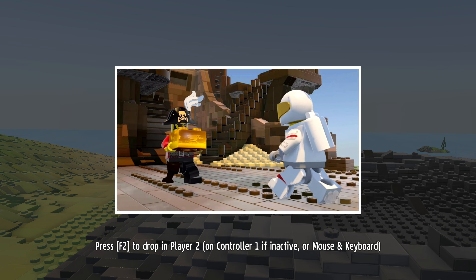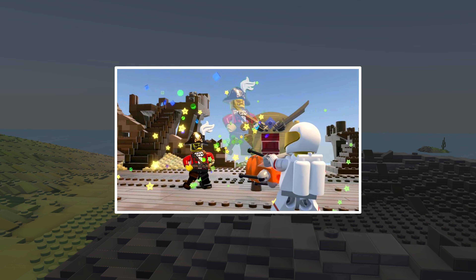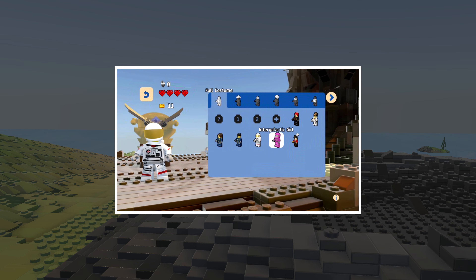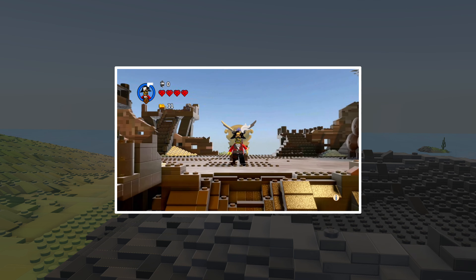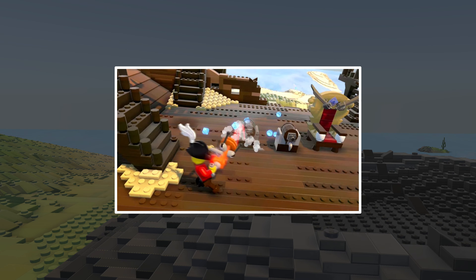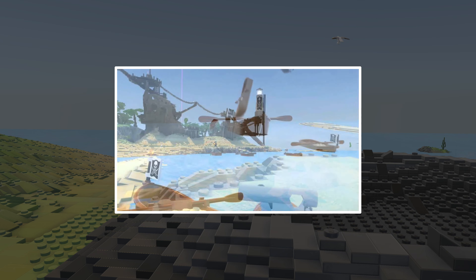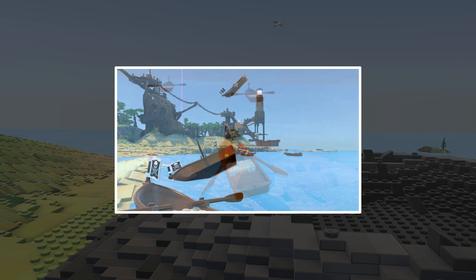The Discovery Tool. Use the powerful Discovery Tool to scan and collect new models, vehicles, creatures, and more. Characters can be collected once you complete a quest, task, or challenge from them. Once they're in your collection, you can use the tool to summon things into your worlds.